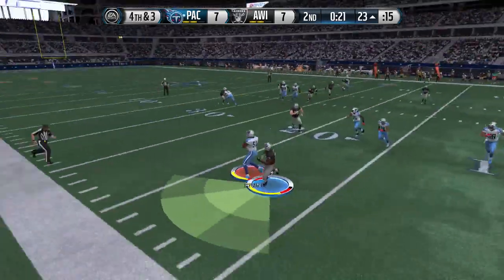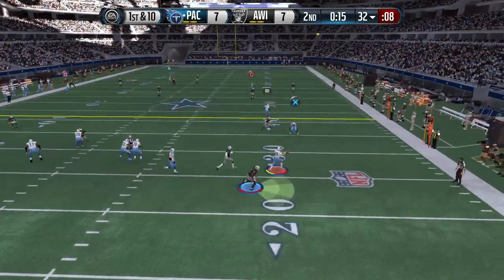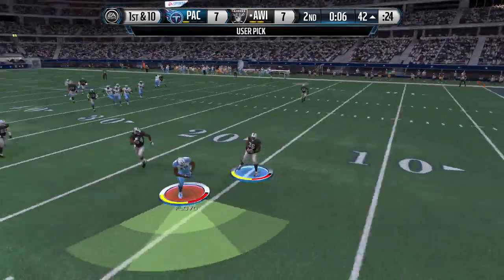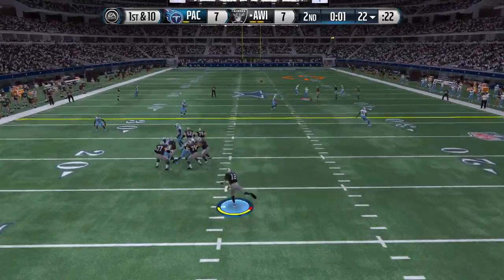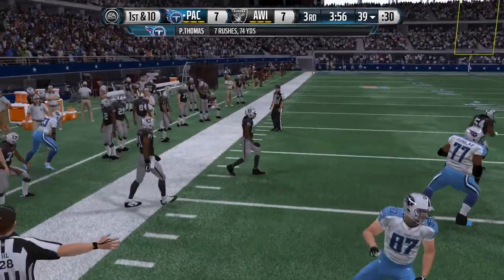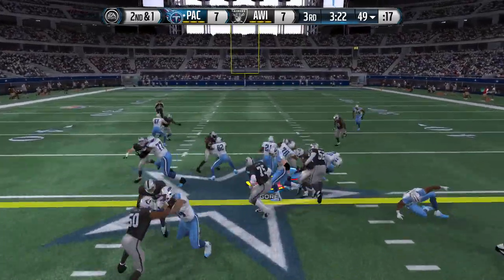Fourth down and three — he throws it and bang, intercepted by Bruce Irvin. He takes it down to the 32-yard line with 19 seconds to go. Peyton scrambles to the right, finds Pierre Thomas open, goes down to the 42-yard line. We try to find Michael Floyd open — just not able to get the animation we need, and we throw another pick. It's not looking great with Peyton Manning right now. I'm not the best decision maker, especially with a lower overall team. With Cam Newton I could make things happen because he's so quick, but with Peyton it'll be more challenging.